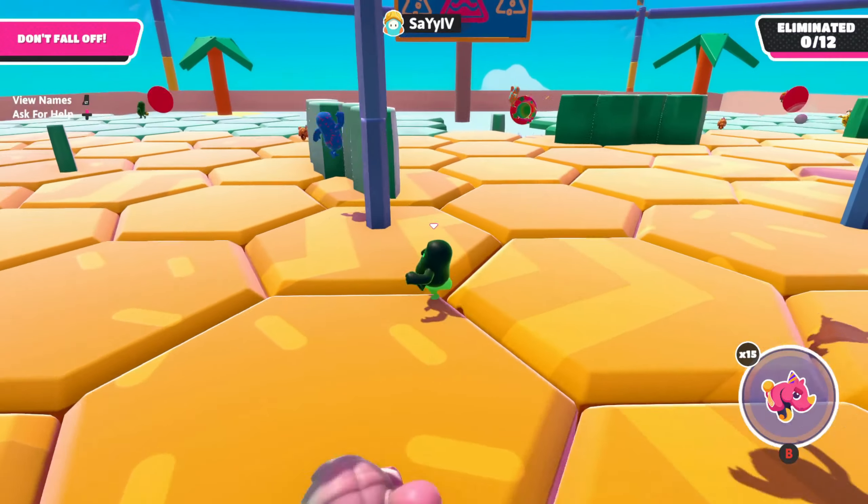These tiles do fall over eventually. We can jump higher in this update. I might actually be able to make that jump right there, possibly. Yeah, that's pretty easy to make.